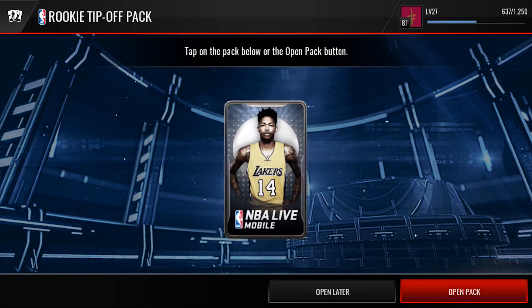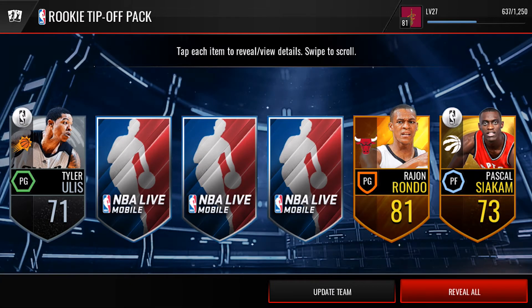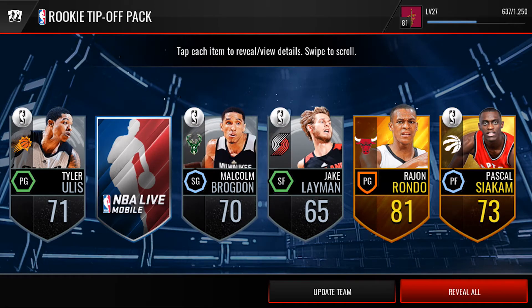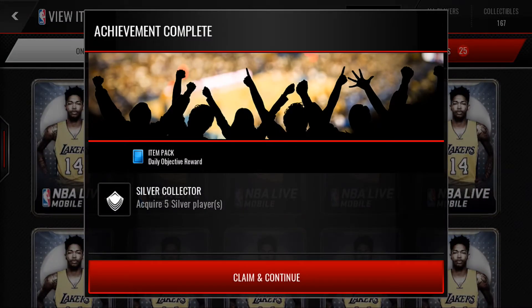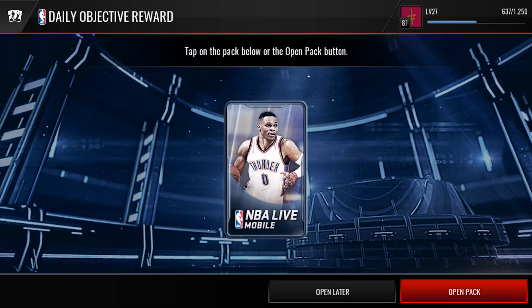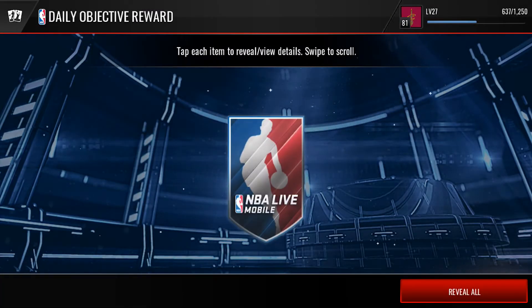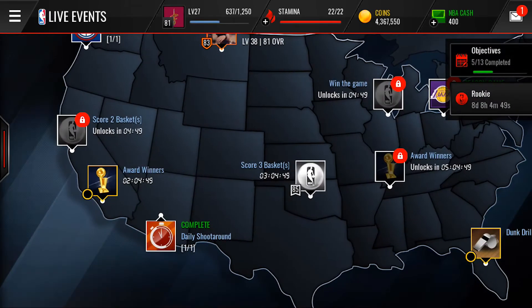Our very first Rookie Tip-Off pack — going one by one — we got a rookie gold, a Rondo, a silver, and four silvers and a gold. Just like that we got the achievement 'The Lock' requiring five silver players. We also get a stamina refill because that completed one of our objectives, so we get an objective and a daily objective reward. Completing the stamina objective gets us a free bronze player.